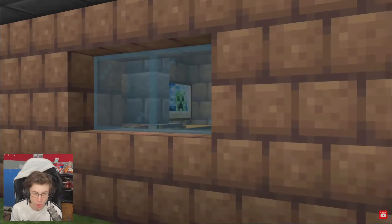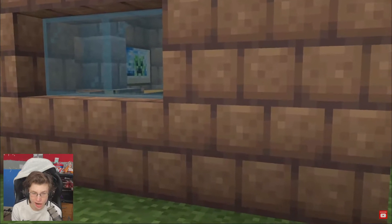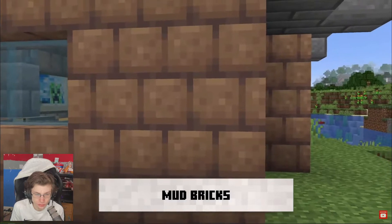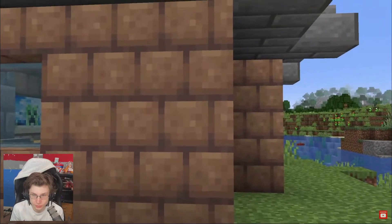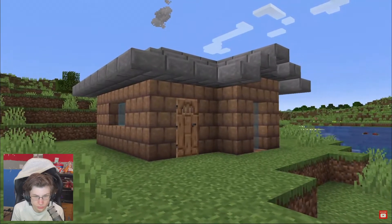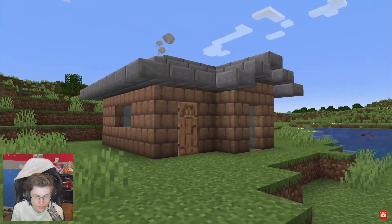Mud bricks are a really exciting new building block. As you can see here, the brick texture is actually different from the other stone bricks in the game — they're sort of smaller and more compact, but really cool to build with. They match a lot of different block sets.